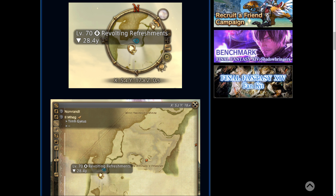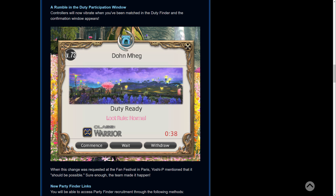The second feature is a very requested one — a rumble in the duty participation window. Controllers will now vibrate when you have been matched in a duty finder and a confirmation window appears. This gives people more of a heads up; perhaps you're tabbed out or doing something else, your controller will now vibrate every time a duty pops up. I think this was mentioned at a previous fanfest — maybe at Paris — and Yoshi P said it was totally possible and they put it in straight away. So thank you to whoever asked for that.